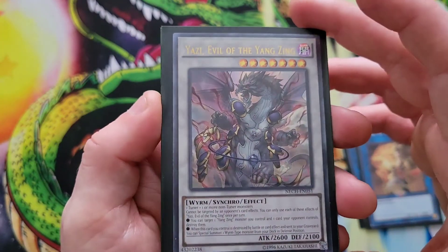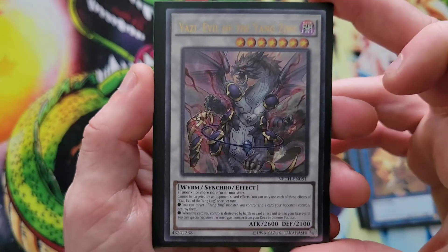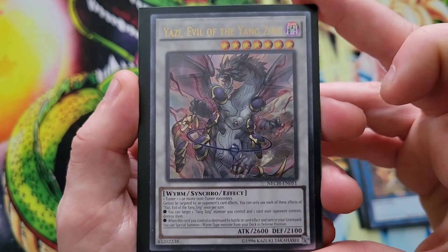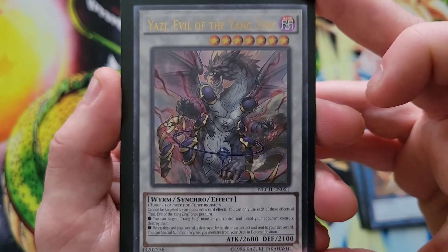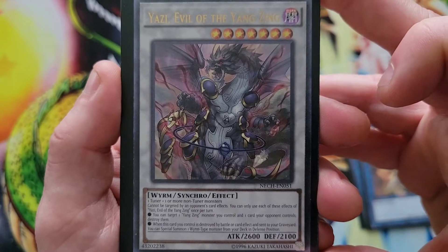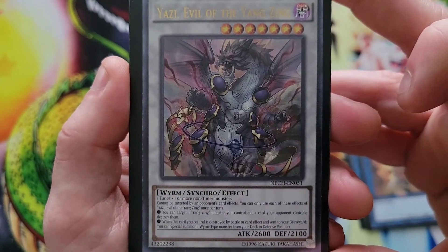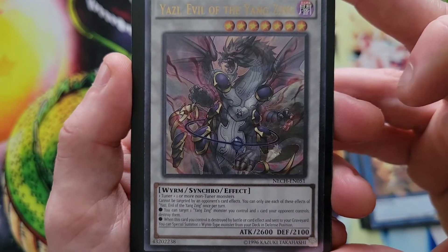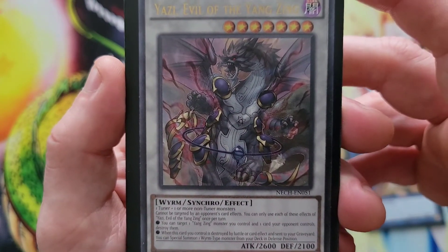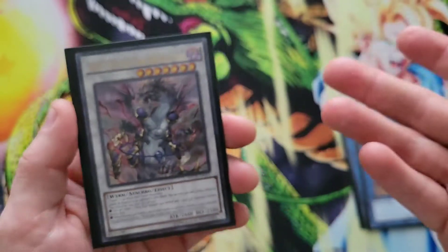Next, a single copy of Yazi Evil of the Yang Zing — level 7, one tuner plus one or more non-tuners. Cannot be targeted by an opponent's card effects. Once per turn: target one Yang Zing monster you control and one card your opponent controls and destroy them both — a one-for-one trade. When this card is destroyed by battle or card effect and sent to the graveyard, you can special summon one worm-type monster from your deck in defense position, which plays nicely with Mare Mare.